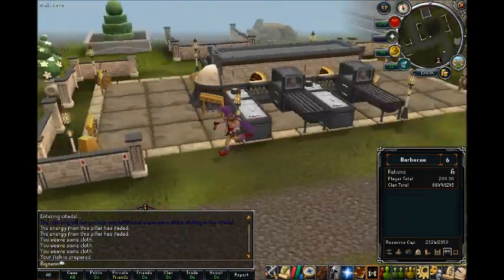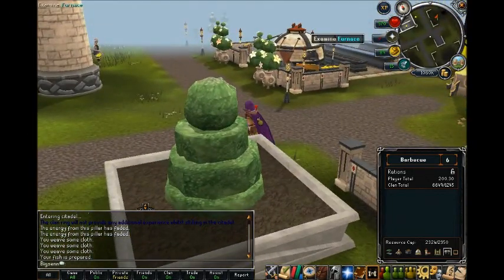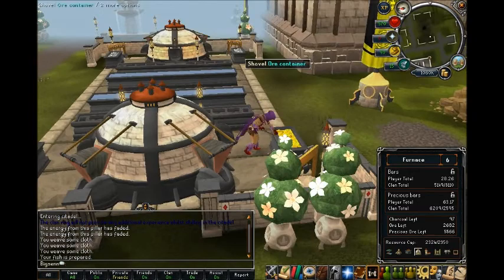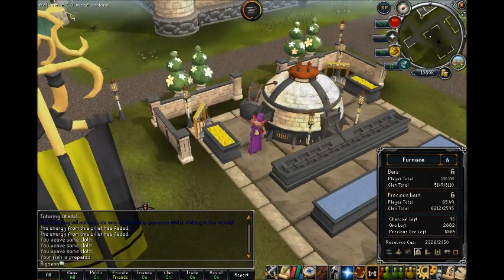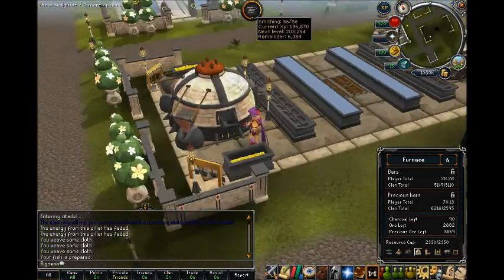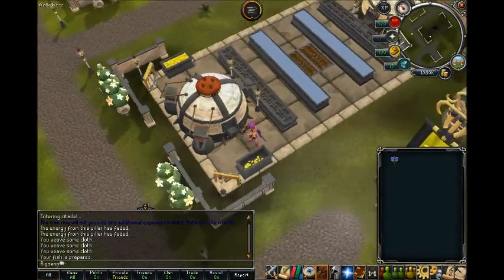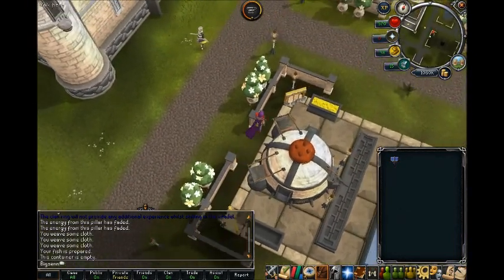We have the furnace, which you can either shovel in precious ore or you can shovel in ore. Once you do both sides, it will load bars into the furnace and heat them. Then you're going to put the bars in the water and they'll stop heating, and you'll be able to put them into the pit and drop them down there. Once you do it, it resets. Unlike most citadel things, it isn't as repetitive as most of the other things.